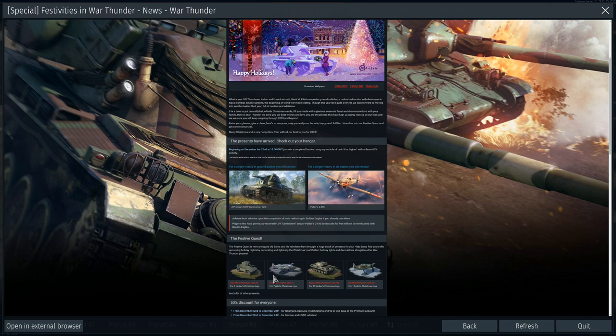These two ground vehicles you can win if you do all of these festival quests. And you can get the NC-900 — that's a French plane, but it's a captured Focke-Wulf 190 with French markings.